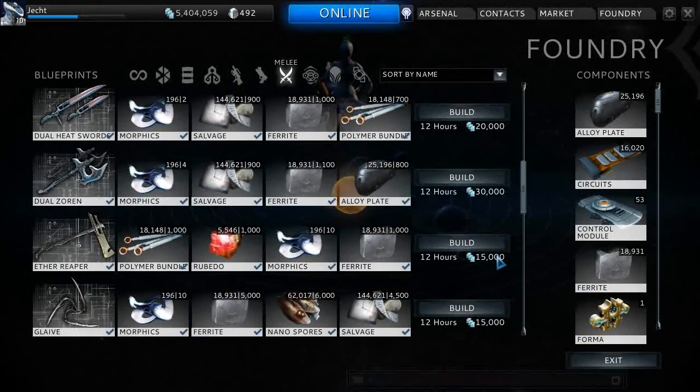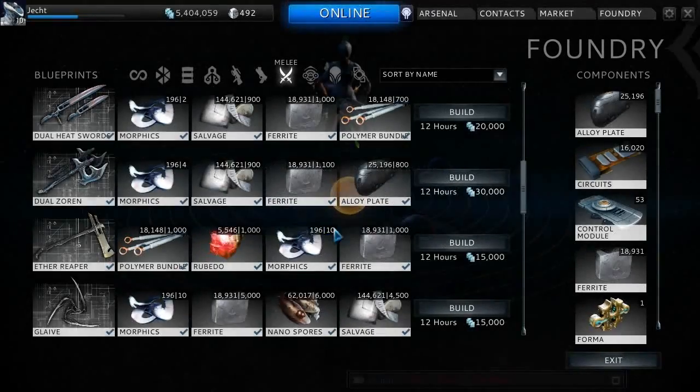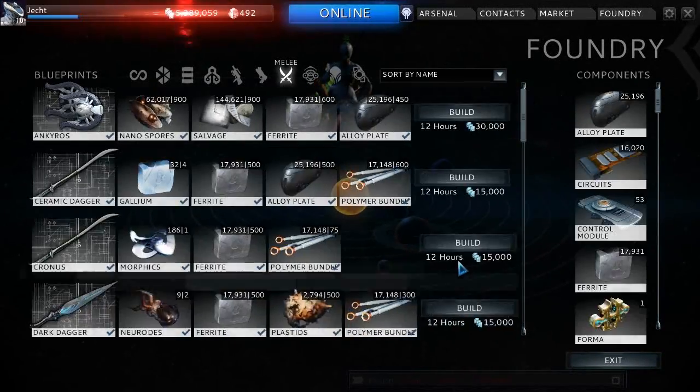Another 15,000. So this is another weapon costing us 65,000 and it's going to take 12 hours. It better be better than that rifle though, and that rifle was okay — it wasn't amazing, it could have been better. The Grokata was a little bit better, but that's just because it had a lot more fire rate. But anyway, off topic. We'll build this one and come back when it's done.